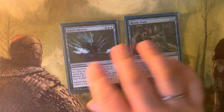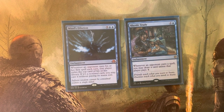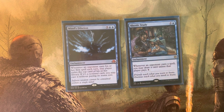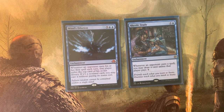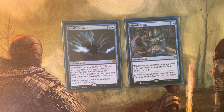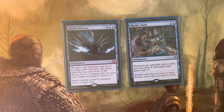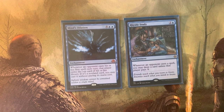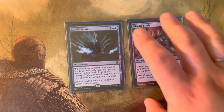Then we have a couple of card advantage cards. Rhystic Study, an old vet in Commander. And Mind's Dilation — whenever an opponent casts their first spell each turn, that player exiles the top card of their library. If it's a non-land card, I can cast it without paying its mana cost. This enables Vial Smasher even more. Usually they hit a land, but every now and then they'll hit their nine-mana spell — you should see their faces when they play a small inconsequential spell and I hit a nine-mana spell that I'm able to both cast and damage them for. It's especially funny if they're the one who takes the damage. This card is crazy powerful but does stick around as a huge target. It's usually right to remove it unless it's so late that it doesn't matter. If the first person has removal for it, I've spent seven mana maybe just to do seven damage — which is not great. But if it works, it is so powerful.